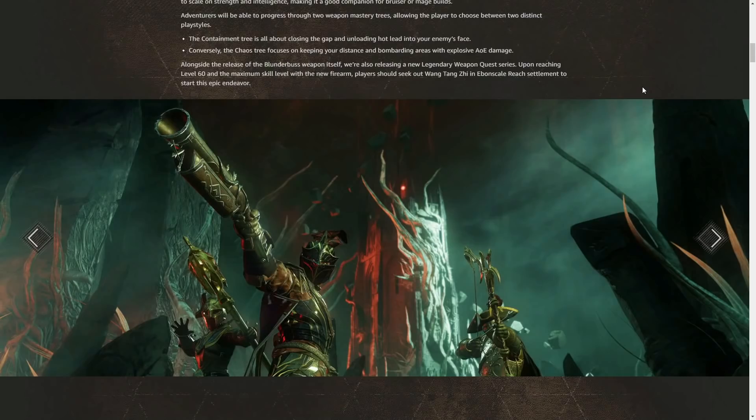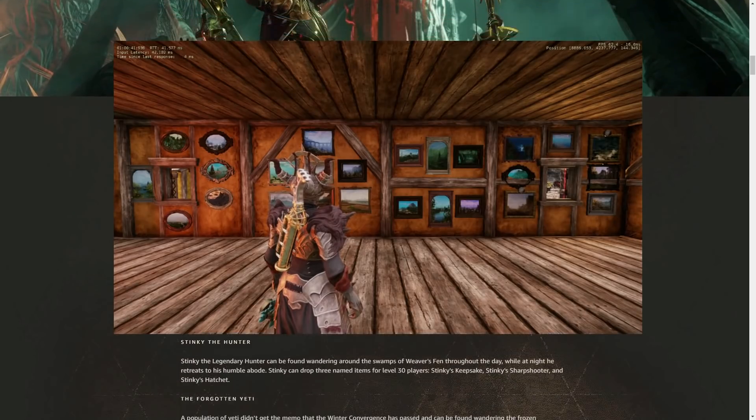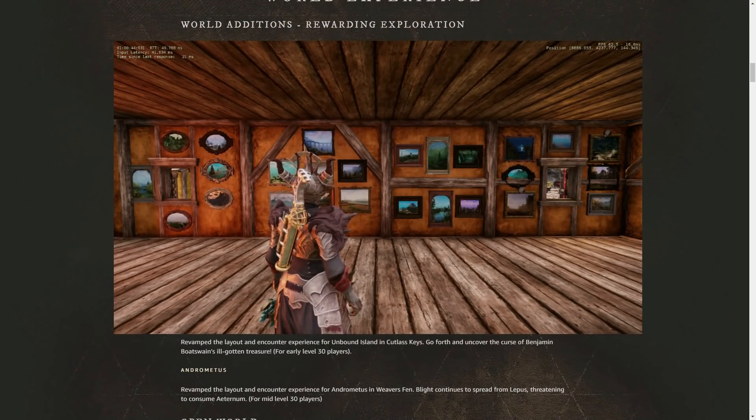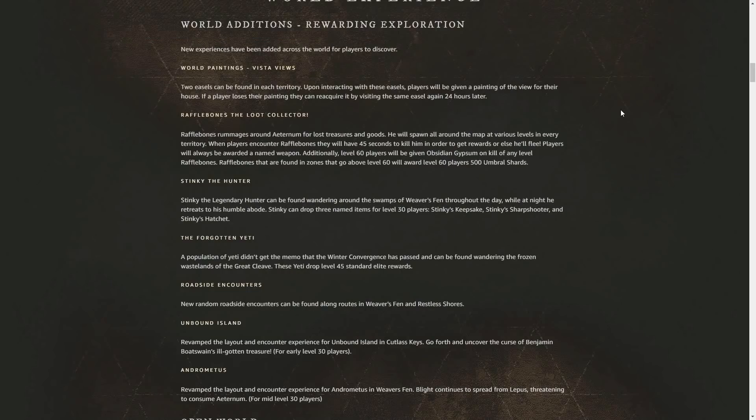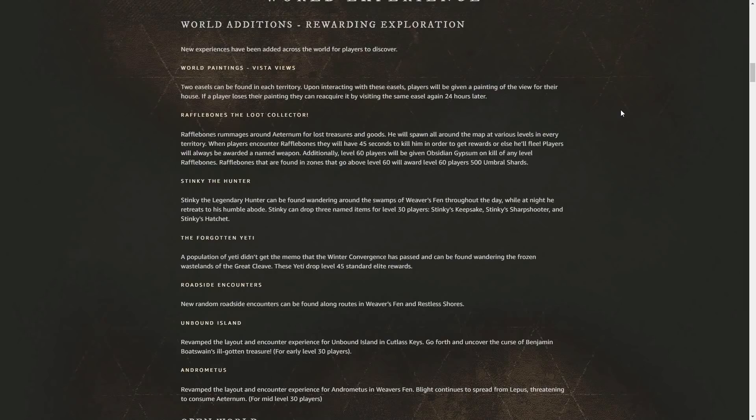They also added a bunch of new world events. For home decor enthusiasts, they added Vista paintings — I created a video covering each Vista location, linked in the description. They added Stinky the Hunter to the swamps in Weaver's Fen, but only during daytime in-game. He drops amazing leveling gear for level 30 to 40 players. In the Great Cleave they added some Winter Convergence Yetis for characters level 45 to 55, dropping every named world drop — great for twinkling out your alts and breaking up the leveling grind.